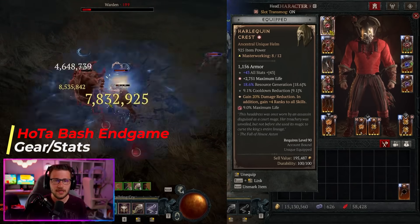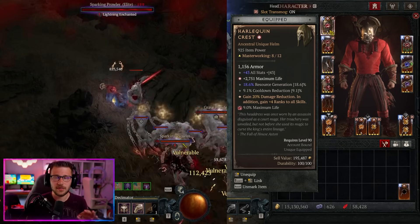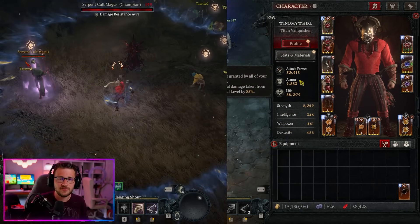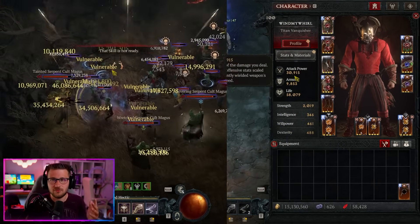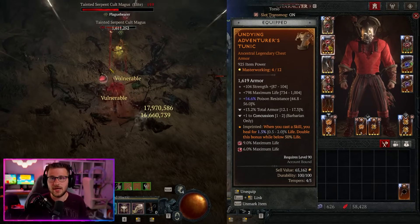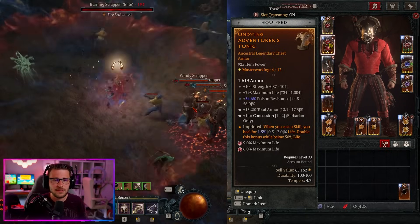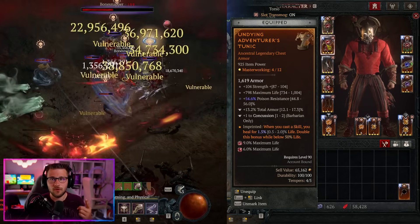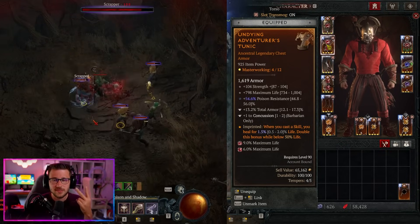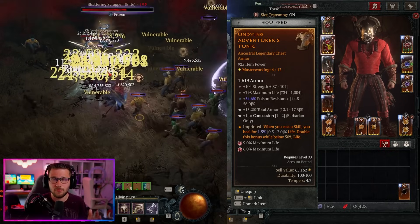For the Harlequin Crest, ideally you want max life as a greater affix and cooldown reduction. For the chest, take total armor in the tempered affix to buff our armor percentage — you want to hit the 9,238 armor cap. Make sure to include one of your resistances as an affix, as you'll need two resistances across two pieces of gear to fully max out resistances. We're also using Pain Gorger's Gauntlets — a must-have for this build — and ideally crit strike chance or attack speed as your masterwork piece.